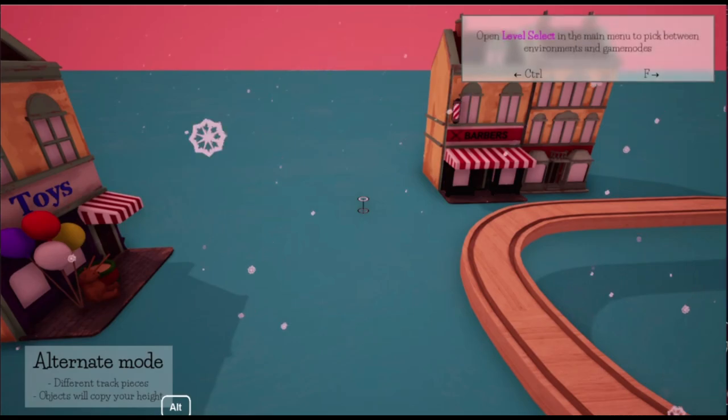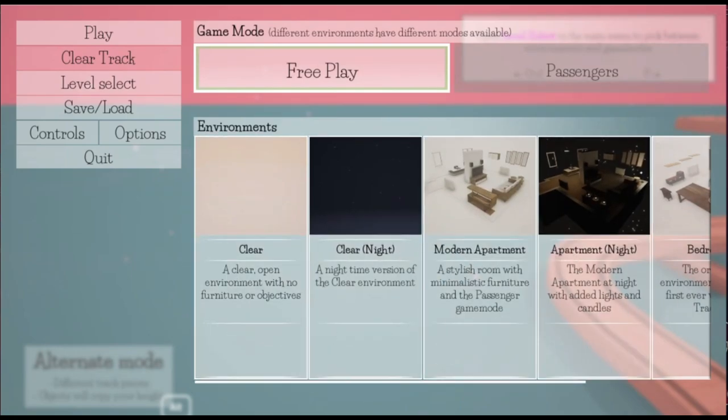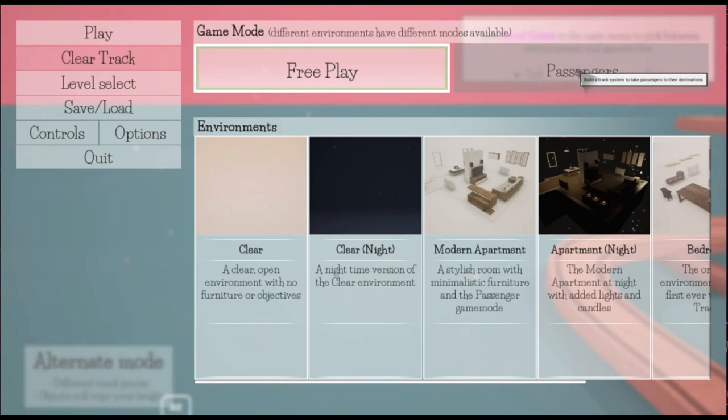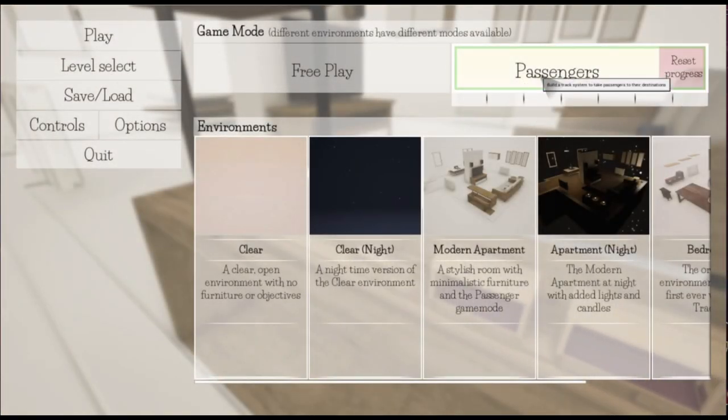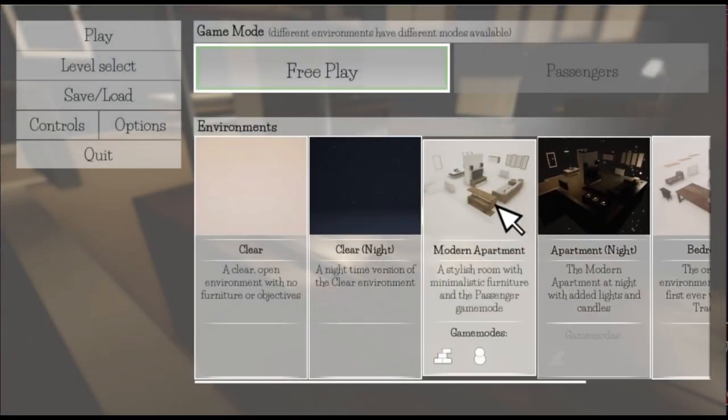Should we try a level? At the moment we've just been messing around. Level select — a modern apartment, an apartment at night. There's something very therapeutic about this. Let's do the apartment at night time. Oh there's no passenger option there — let's try the modern apartment with some passenger options.